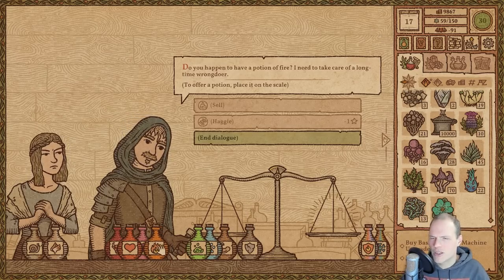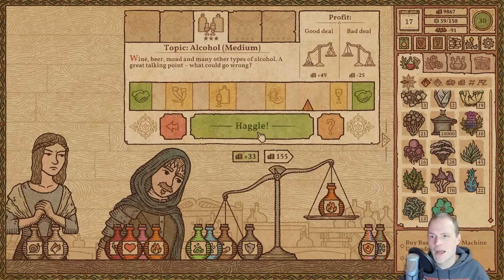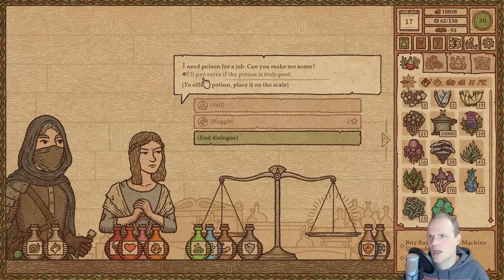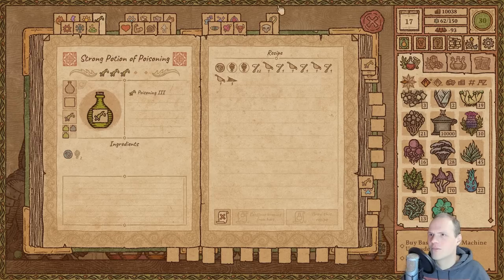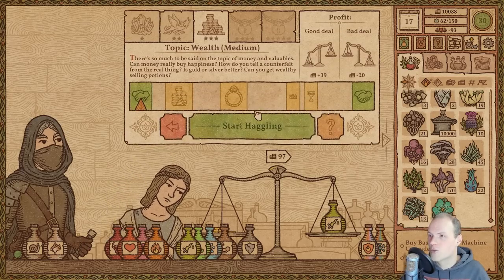Let's make one for the gallery and one for you. I'm brewing this one. Pop that on there. Do we want to haggle? Yeah, we do, because we are not going to send away customers — we can equally well just haggle everything. I need poison for a job; pay extra if it's truly good. Oh, that's nice. It's just our standard potion, but she's willing to pay even more. Let's make two of them. She's paying 97 for it.